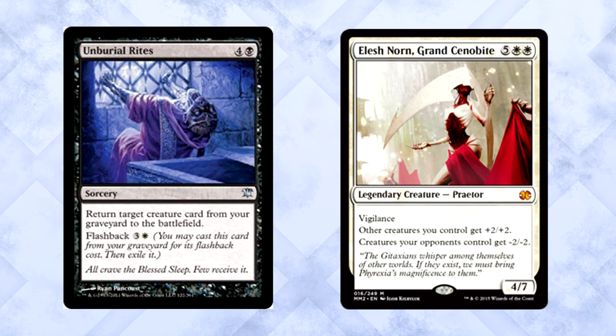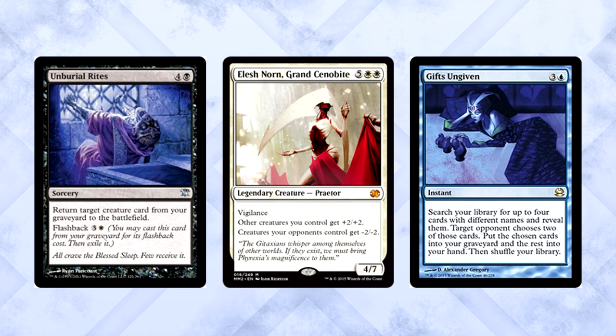We're running one Detention Sphere, one Oblivion Ring, one Supreme Verdict, and one Wrath of God for removal. Each of these cards has its uses and each is easy to fetch up with Gifts Ungiven. We're also running something super cheeky: Unburial Rites and Elesh Norn, both as one-ofs. This is another route to inevitability. The Rites can cast from the yard, which is brutal, and Elesh Norn essentially ends any game against a creature-based strategy. Why include this? Gifts Ungiven. Just pick Rites and Elesh Norn — both go to the yard automatically and you have your reanimation next turn. So dirty. Even if it doesn't survive a turn, the minus-two minus-two on entry is usually enough to put a game away. You can also hard cast it if needed — enjoy your hilarious Gifts Ungiven shenanigans.